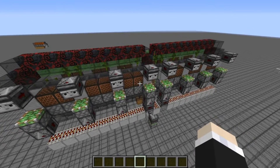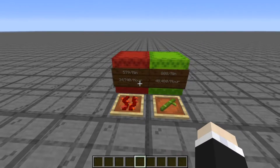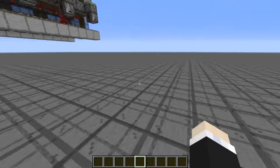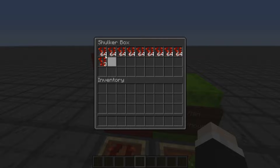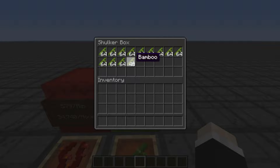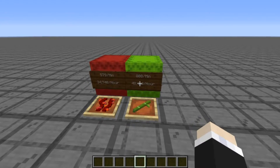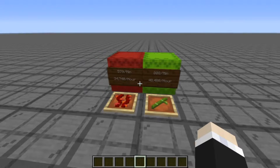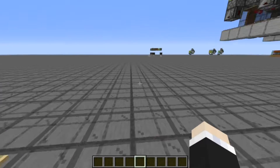Let's talk about rates. Running this farm for a minute will give you about 579 weeping vines and 808 bamboo. Times that number by six and you get the amounts of weeping vines and bamboo per minute. Times those numbers by 60, you get 48,480 bamboo per hour and 34,740 weeping vine per hour.